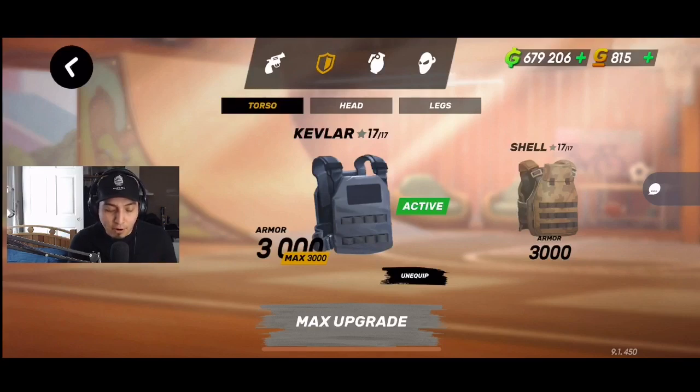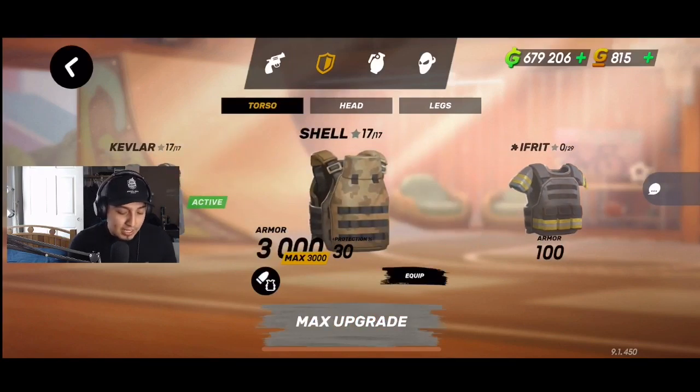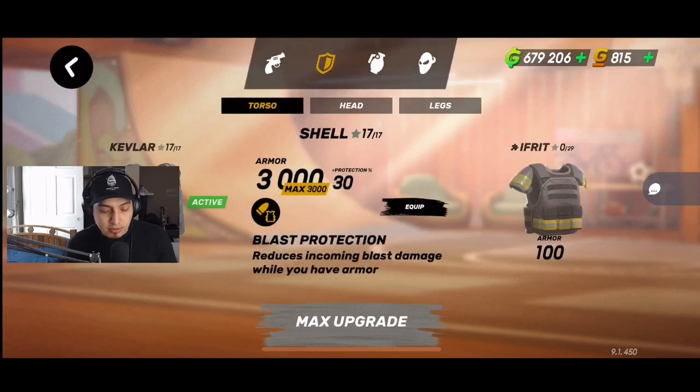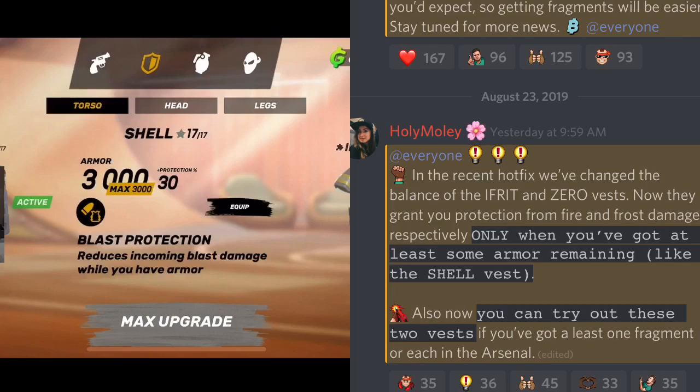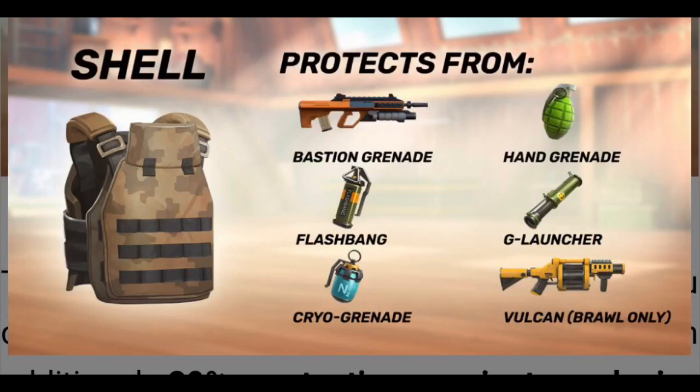So the big change — Kevlar armor is the same thing we're used to, but armors one, two, and three each have a different perk now. I maxed out the Shell Armor, which costs around 400,000 gun bucks. The Shell Armor's perk is blast protection, which reduces incoming blast damage. They also just pushed a hotfix: these perks now only activate while you have armor. Before, even if your armor was shot down, the perk stayed — but now it's only active when you have armor.